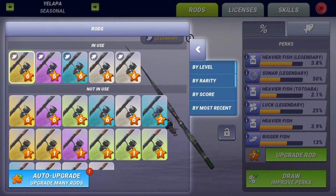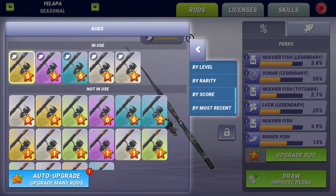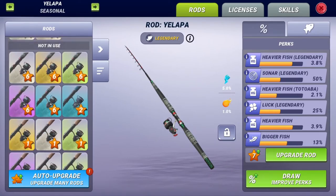Another great addition to the interface is that players can now sort their rods by different factors. You can sort your rods by level, rarity, score, and even find the new ones you've recently obtained. This will make it easier to manage rods and give you a better overview of your collection.